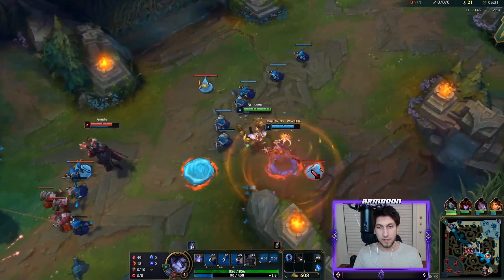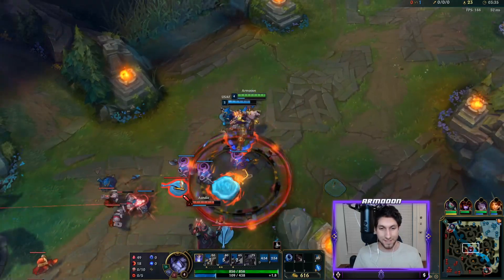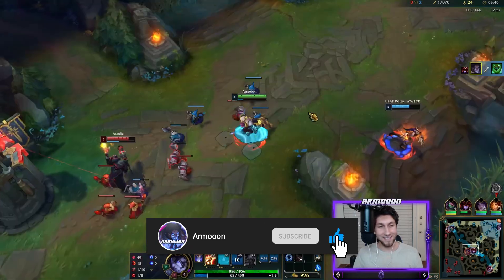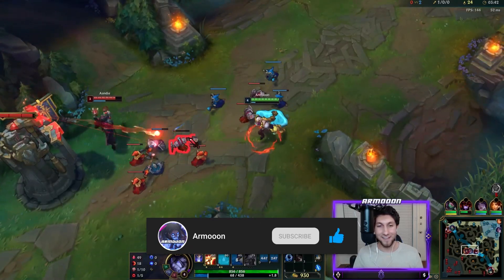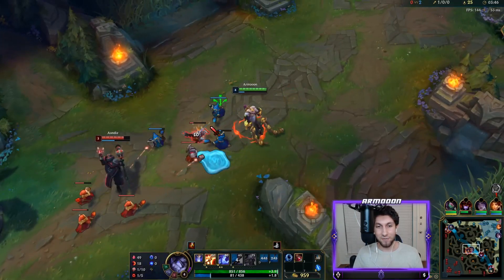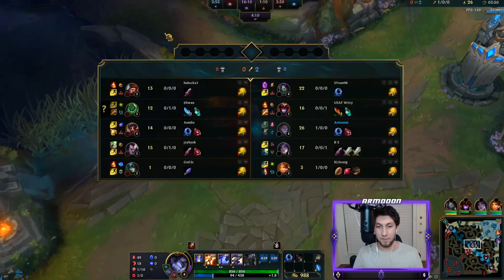All right, that's a splash noise. I really want to get double buffs here. Nice - all right, he BM'd us but in the end we came out with the last laugh. That's an Electrocute Doran's Ring difference. All right, so we got red buff. I have no mana though, so the wave's in a really good spot - Victor's not gonna be able to shove it.